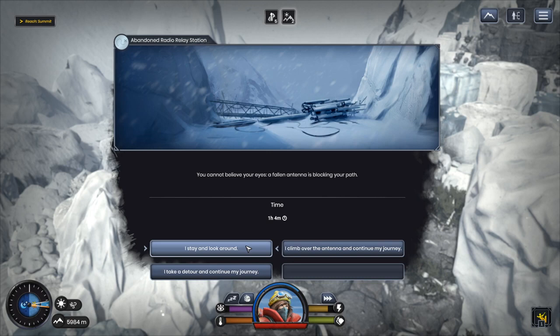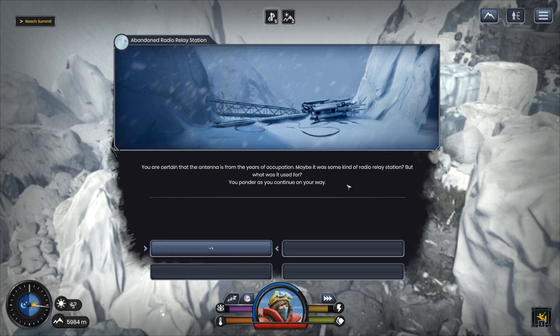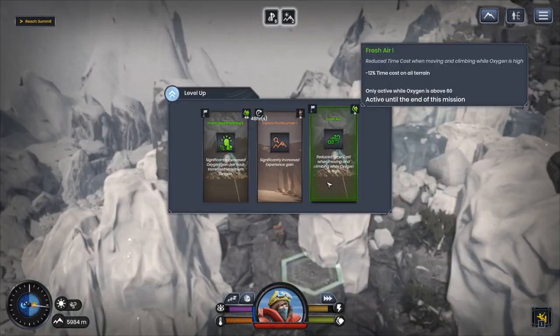You're certain the antenna is from years of occupation — maybe it was some kind of radio relay station. You ponder this as you continue on your way. Oh, I got 381 experience points for that! Level-up options: one is active only when oxygen is above 60 giving minus 12 percent time cost on all terrain; another gives 75 XP gain in events for 48 hours.